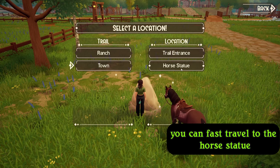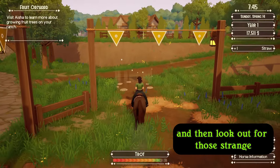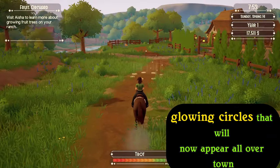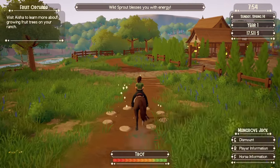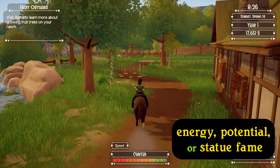You can fast travel to the horse statue, which is right next to the auction house, or right next to your ranch entrance. Look out for those strange glowing circles that will now appear all over town — riding through them randomly gives you money, energy, potential, or statue fame.